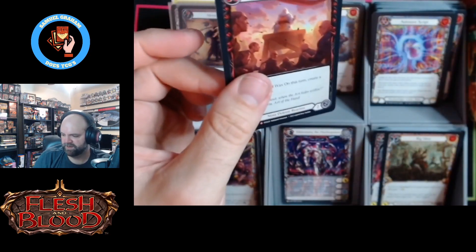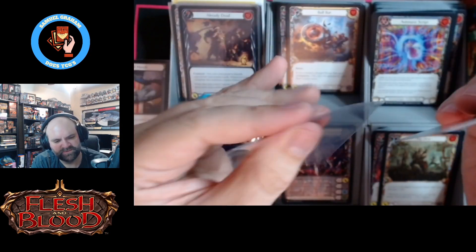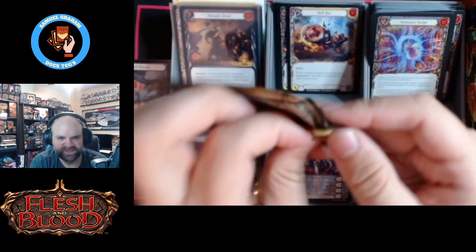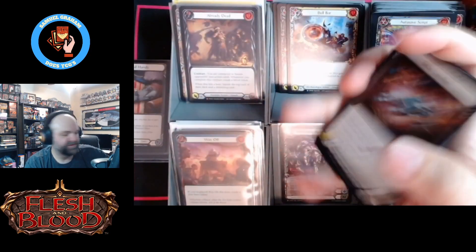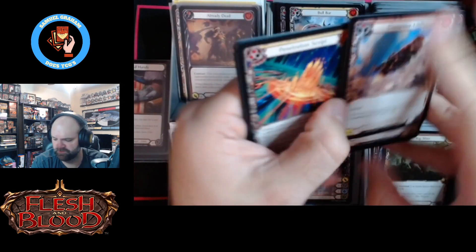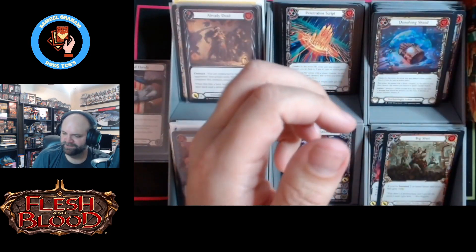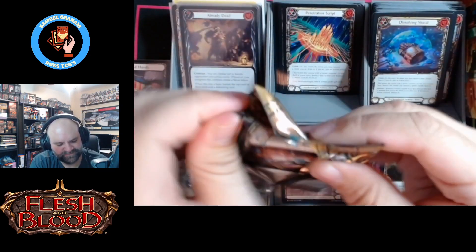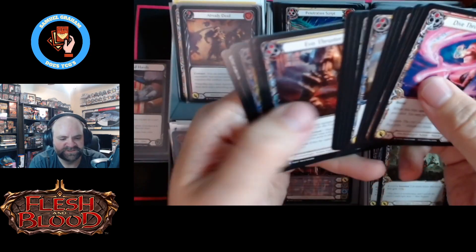Right on cue — we got a foil Wax Off. I would have loved that to be a Tome or Already Dead. Click the fifth foil Wax Off I've pulled, which feels wild compared to the other ones. Firewall Dissolving. Still getting taunted by young Max, and still the only hit of this box is that foil majestic.